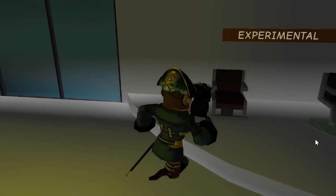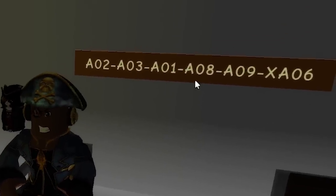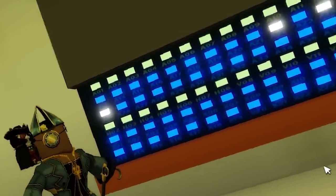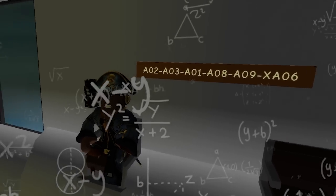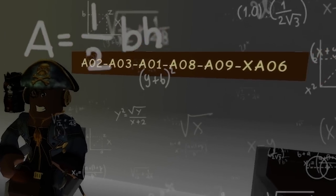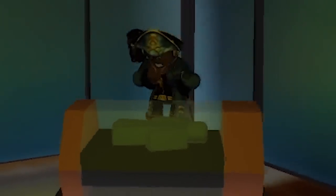Secret number 4 — still upstairs on the hospital. If you sit onto a chair, a new code is revealed by the experimental sign. Here we can see the codes A02, A03, A01, A08, A09, and XA06. These codes actually correlate with those shown inside the agency, especially inside the brand new system on the wall. So maybe we have to have these specific codes and secrets unlocked in order to unlock something even bigger. Sounds like we could ask Mr. Green Guy over here — he's pretty much expired at this point.